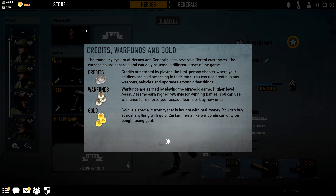Here's a quick little breakdown of the currency structure of the game. Credits are earned by playing the first-person shooter aspect of the game. War funds are earned by playing the strategic game, which I'm not entirely sure about — apparently I've got 7,000 of these, but I've never seen a way to actually spend them. And gold is currency that's bought with real money.